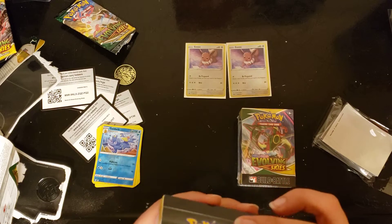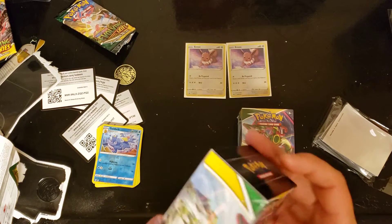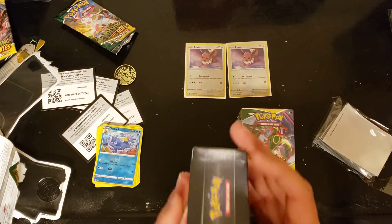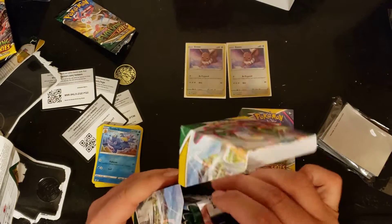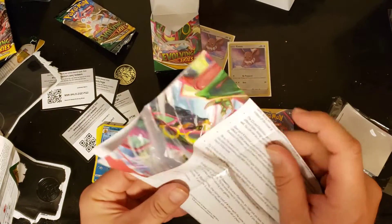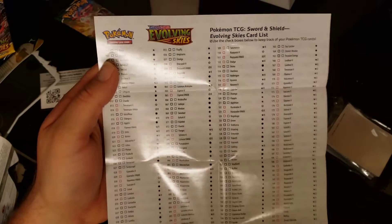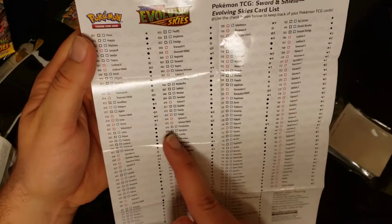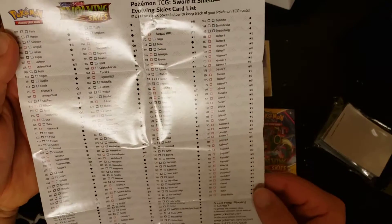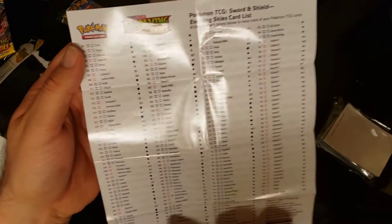These used to just slip right out - oh, they do slip right out, my bad. Here's what the box got inside. We got a Flaffy for our promo! Building battle tips, building the card deck, dynamic power on the horizon. Also a nice checklist - if you don't have an ETB this is a nice checklist to have. It's got the holographics, reverse holographics, and the ultra rares marked with a U. Pretty cool.